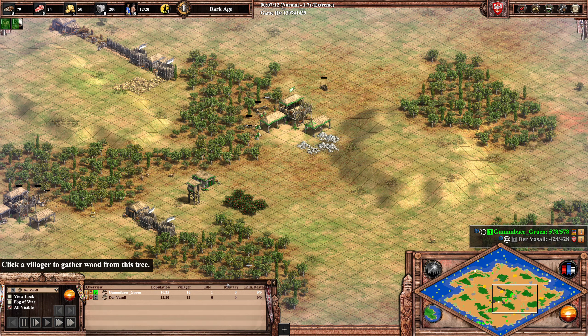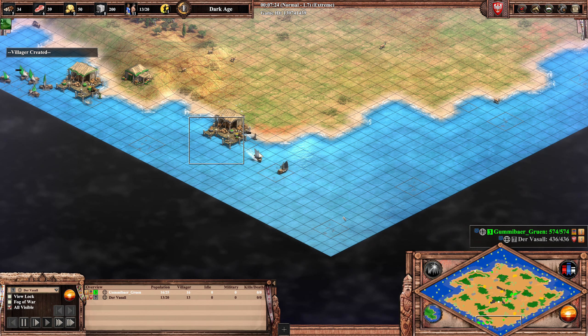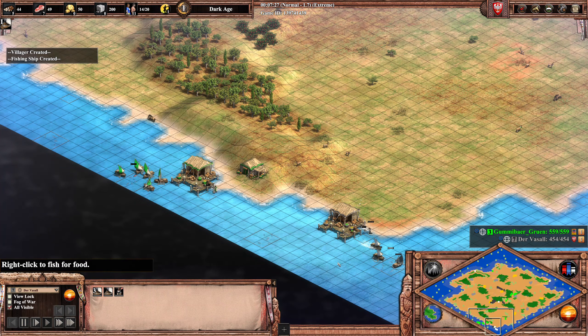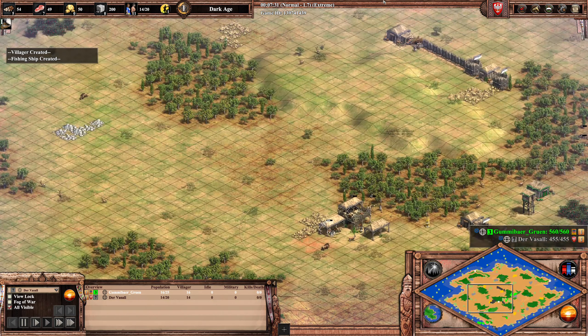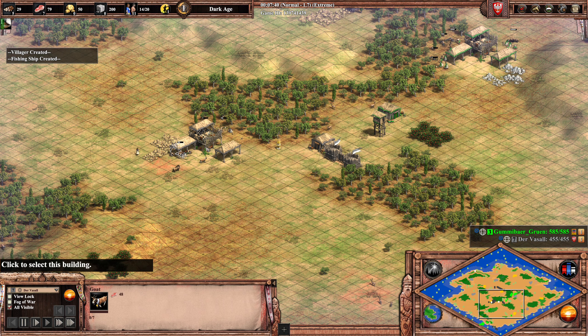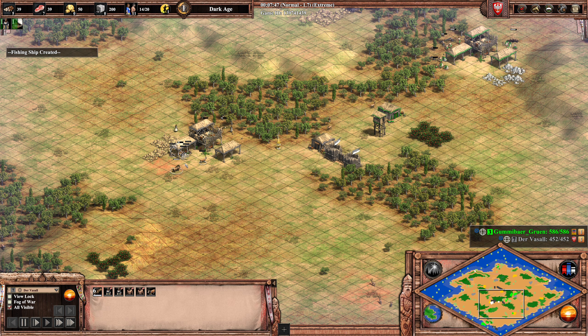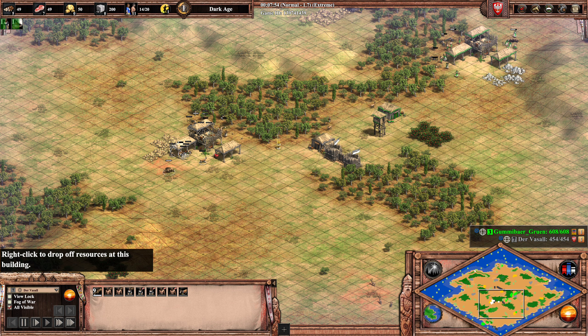We can see the experience of Gummibär kicking in here. He has 16 population and already has 5 fishing ships out, while Vassal is only at 2. So Vassal has idled his dock and town center quite a bit — there is an early advantage for Gummibär here. Rather than taking the goat, Vassal should just go for the boar which is nicely under his town center.